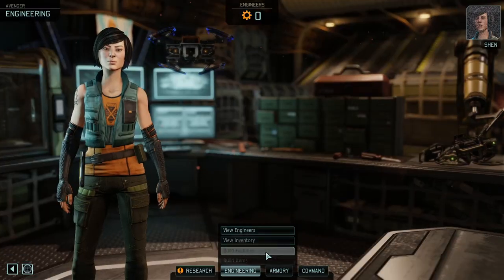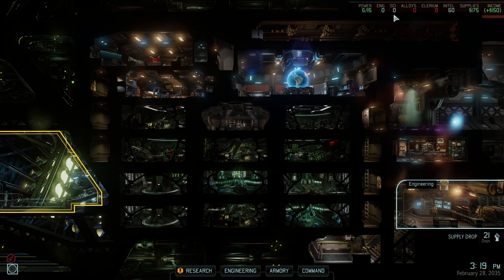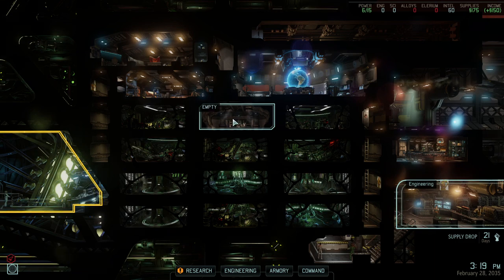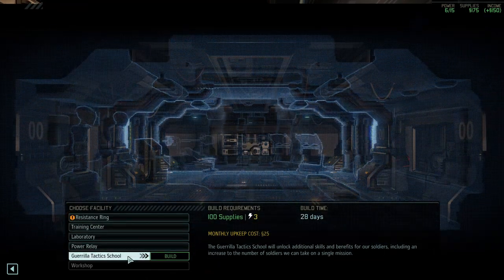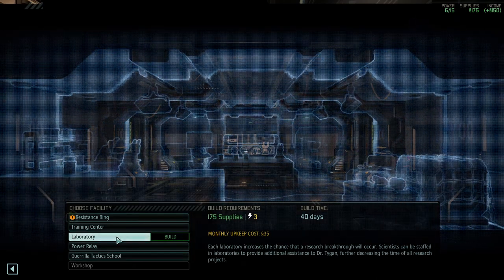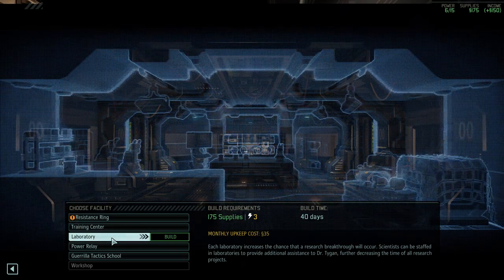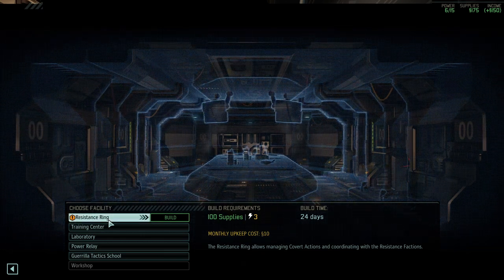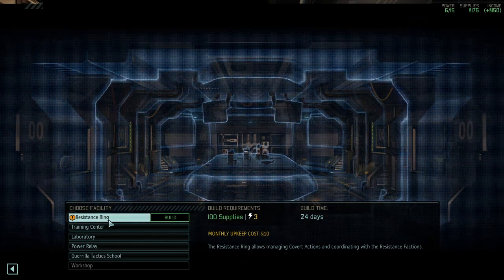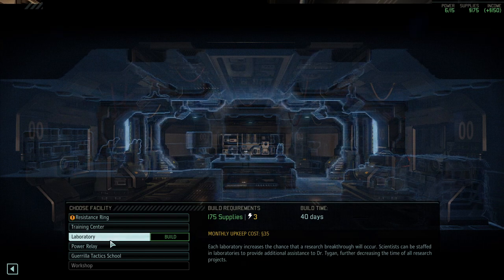Let's talk about strategy. We're starting with the standard intel and supplies - we have nine power available, zero engineers, zero scientists. Looking at what we can build, it's either resistance ring or guerrilla tactics school for most of the time. There had been comments asking about laboratory first. It's definitely an option, but hear me out - with resistance ring, we increase the chance of getting covert ops missions for scientists or engineers, which is very helpful to speed up the research process.